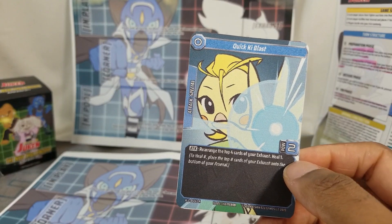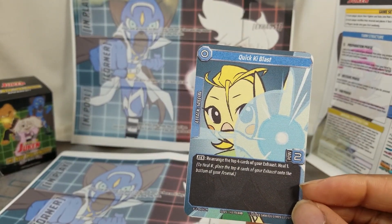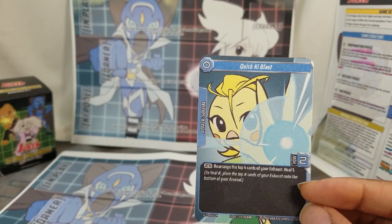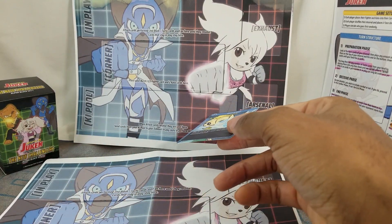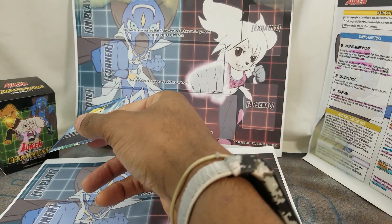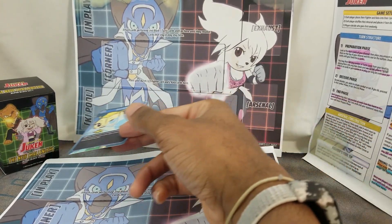This card is from one of the three new fighters — Luis, the cockatiel. It's called Quick Key Blast, costs zero, from the key pool. Whenever your attack lands, you drop it down to the key pool — it's your mana, energy, whatever you want to call it.